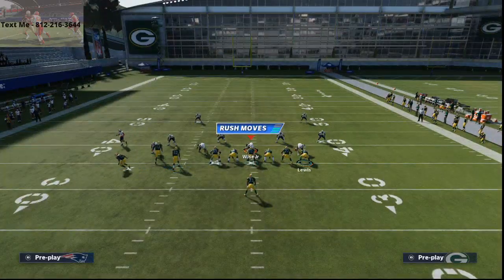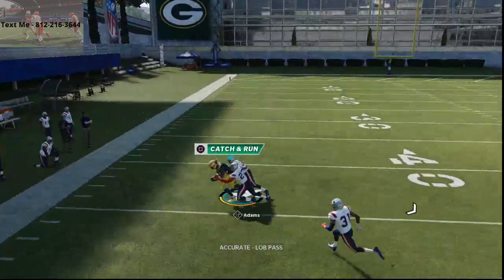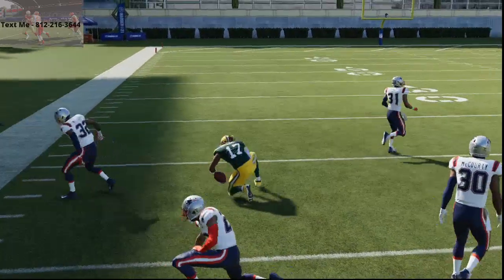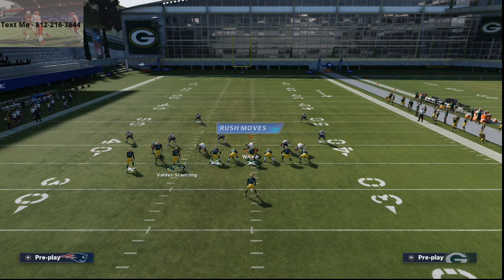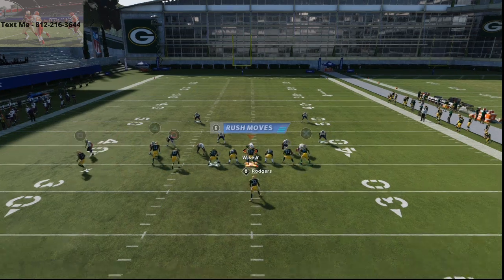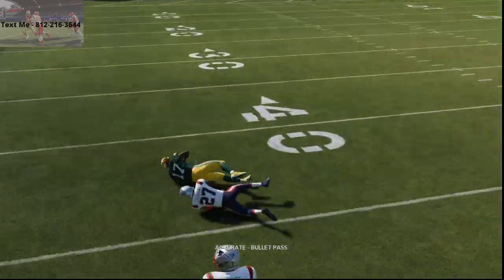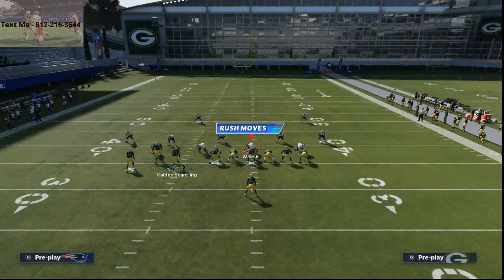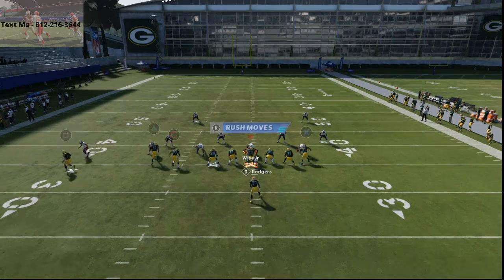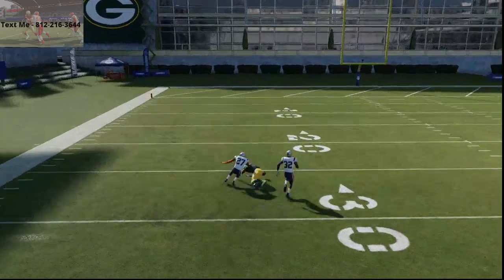Just motion Devontae Adams out. You see here, I can snap it against man-to-man - he's absolutely going to torch it. If you're struggling with the bench press ability, what most people will do is they'll take their safeties and put them in purples or whatever. Get him to the outside here and he's going to kill it. He's literally going to kill man-to-man, straight up. They're not going to be able to take the safety away. If you can equip the gift-wrapped ability to your quarterback, that is going to help with your wide receivers dropping wide open passes.